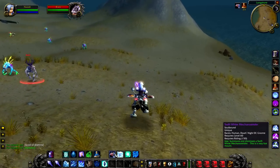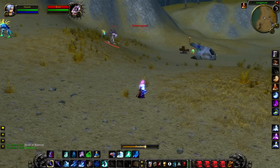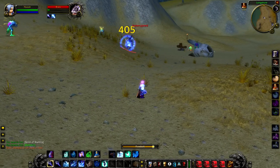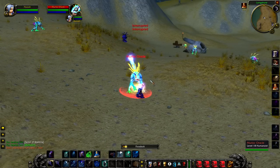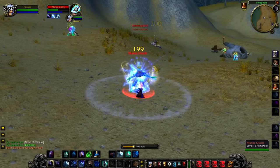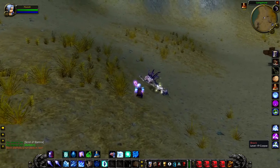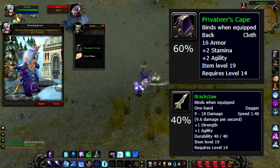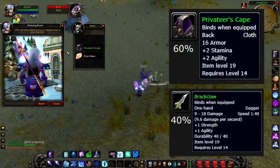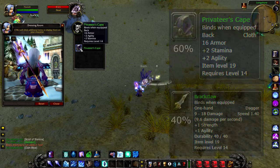Brack is a level 19 murloc that patrols on the southern portion of Longshore. Brack is a lot harder than Slark because he primarily hangs around murloc oracles which can heal, making him pretty dangerous to solo — I would advise taking a friend on this one. As for loot, he has a fairly good drop chance for the Privateer's Cape, which is a pretty good cape overall, and the Brackclaw, which is a fairly nice dagger as well. It's one of the higher drop chances for a weapon among the rares in this zone, so if you are looking for a nice new dagger, I would definitely recommend killing Brack.